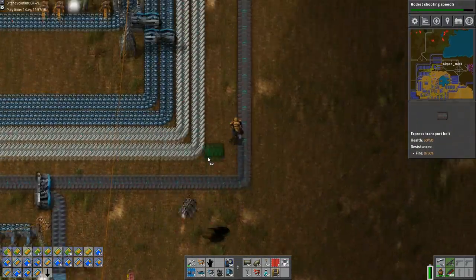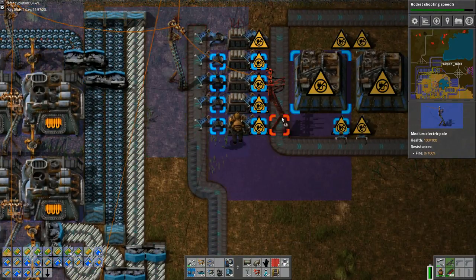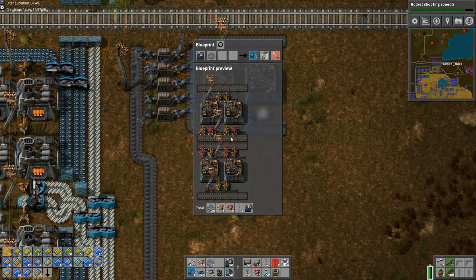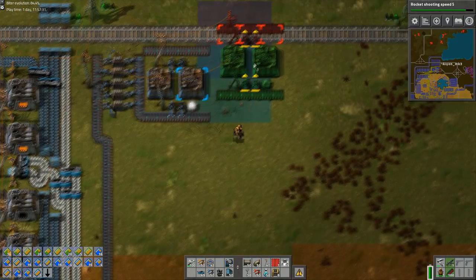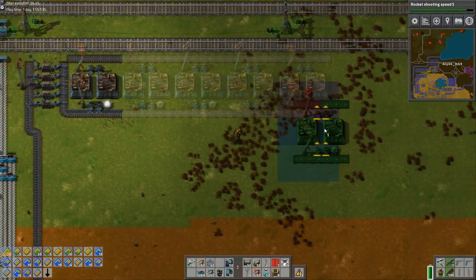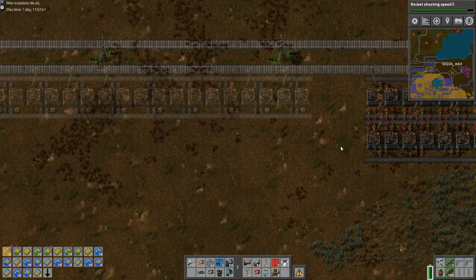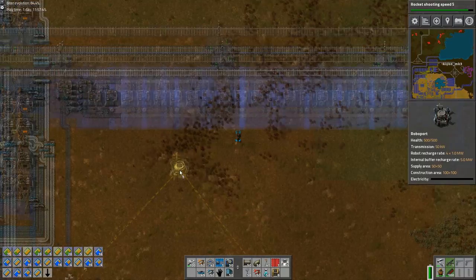There we go - a stash of fuel supply is going to be laid on, ready for this place to start production. Of course, I should add a light as well just because. Now, this place does 30 - 6, 8, 10 - 2, 4, 6, 8, 10 - okay, 20 is fine. And that'll just be converting all that stuff into fuel.